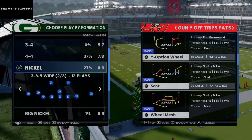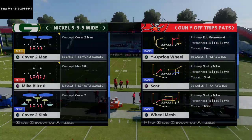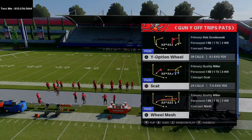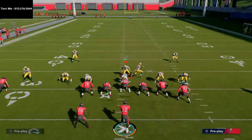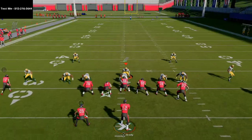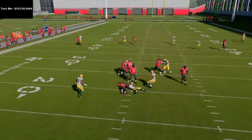My number is 812-216-3644. Nickel 335 Wide, and the best blitz in the game is the Mike Blitz. You're going to be able to get pressure sending only five people. All you're going to do is press coverage, spread your defensive line, crash it out — and that's it. You're gonna get instant pressure at the quarterback. As you can see, I can get right edge pressure at the quarterback.